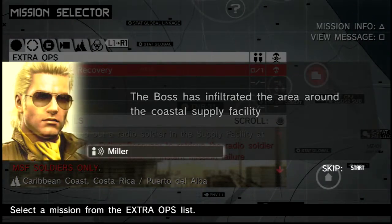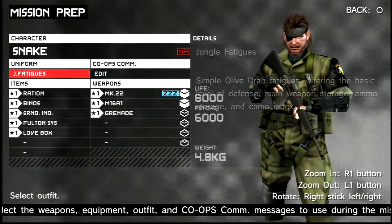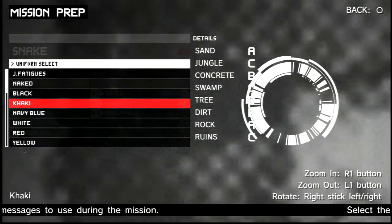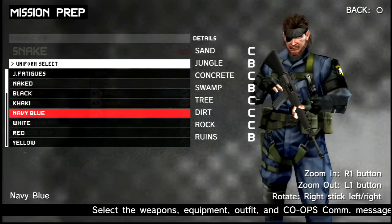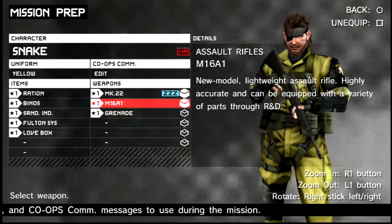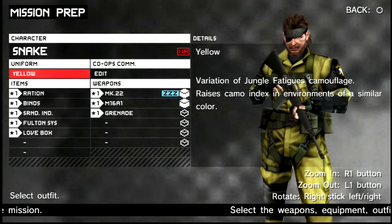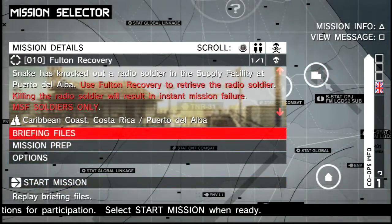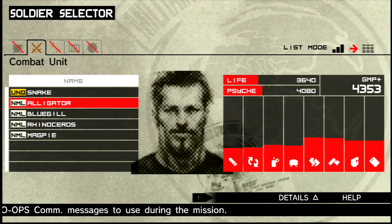We could do that Fulton recovery mission to give you an idea. You get the mission, then go to mission prep and choose the outfit. You can choose your guns — love box Fulton recovery system. 'Snake is not available on this mission' — okay, so I'll have to use Alligator because he's the next best guy, and he's going out in yellow. Then start the mission.